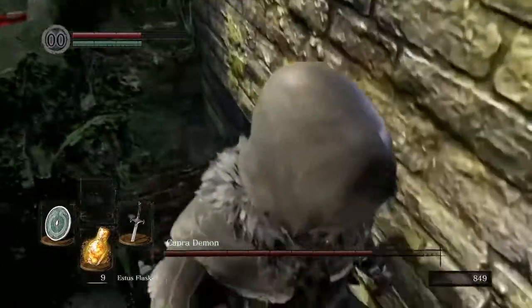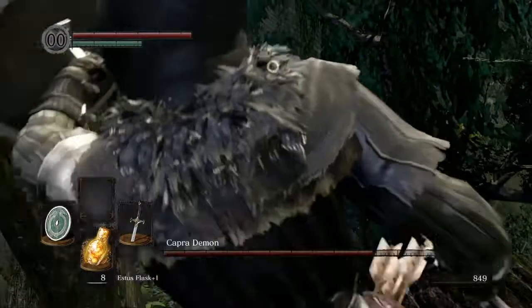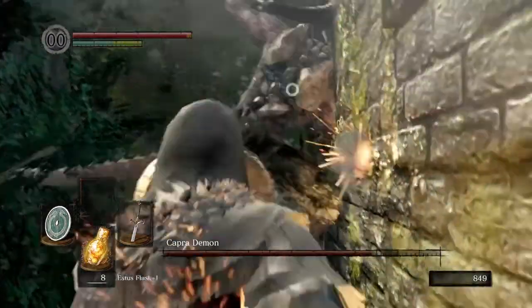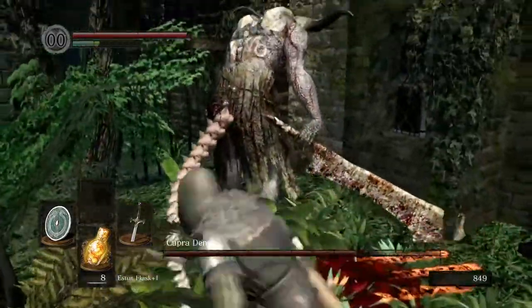Going back onto the ledge again. Heal up while we've got the opportunity and keep an eye on him. What's he going to do this time? We get the shield up. See if we can get him to fall off a second time — which he has done. And another plunge attack.